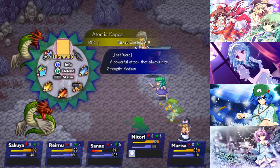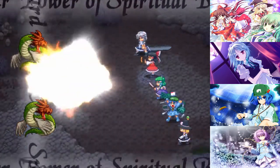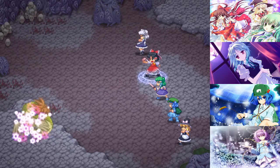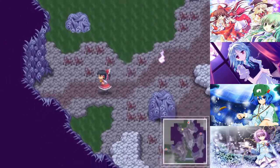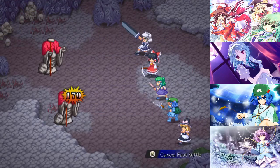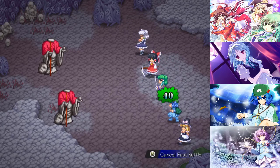Natori's last word is the Atomic Cover. It's a relatively strong attack - don't let 'strength medium' put you off, it's actually a lot stronger than it looks. It's probably not too far off of Patchouli's big bang level of strength. And as it says, it always hits. So if an enemy has really high evasion, you could use this to make sure you actually land the hit. Just a giant explosion with lots of damage - it's actually closer to ten times damage. Very high power despite what it says.